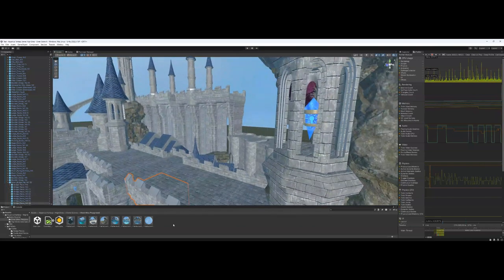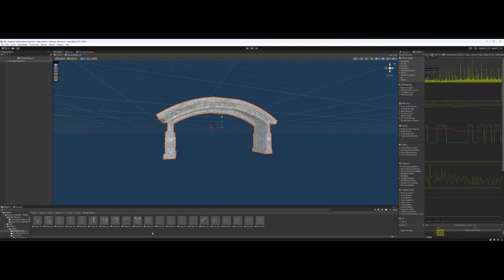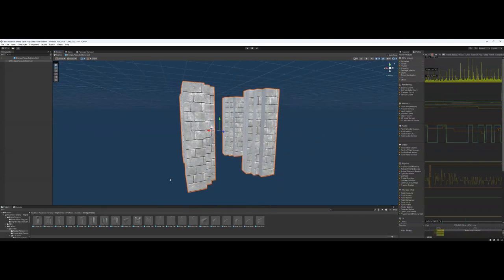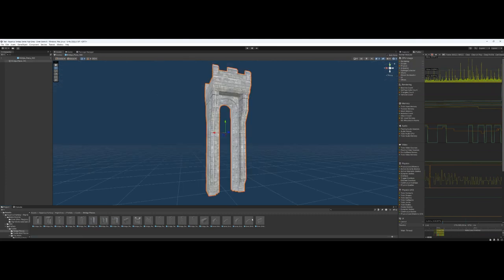Let's hop into the prefabs and take a quick breeze through them. You've got your bridge pieces, bridge overhangs, actual bridge pieces, bridge sides, and the supports — the word is escaping me right now — but there's a decent amount of modularized bridge pieces as you can see.